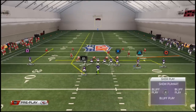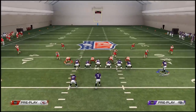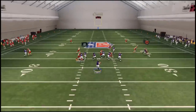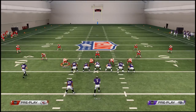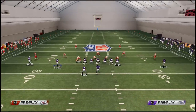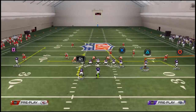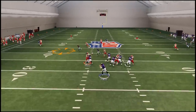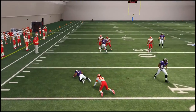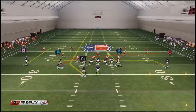I like to put Ray Rice on an option route — you could put him on a streak, but the option route works best. Our next read against two men under is the drag route. You want to pass lead the drag upfield and you must throw it before the receiver crosses the center on the line of scrimmage — that gets a nice animation against man coverage. The next read after that is the option route, which turns into an out route — a nice little route from Ray Rice to beat man coverage.